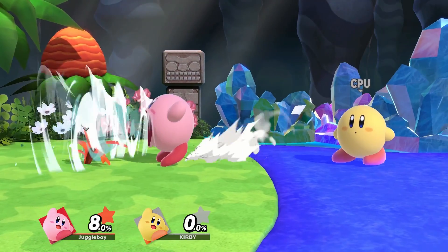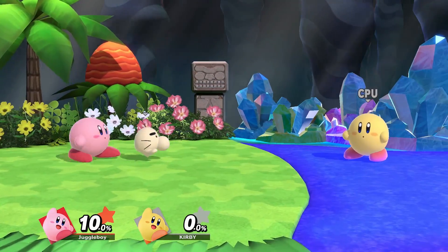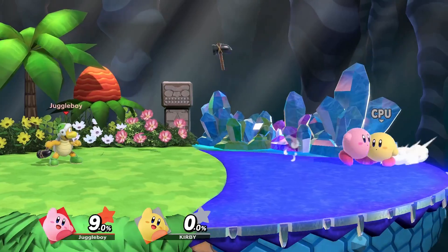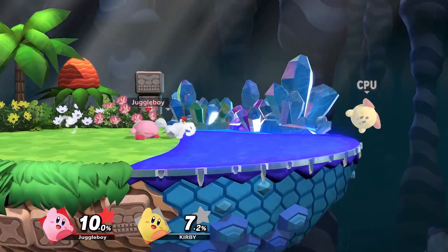Kirby cannot inhale Grass, Pokeballs, the Cuccos, or Mr. Saturn — probably because they're kind of like characters and it would be a little dark if Kirby could just inhale them and they disappear. But Kirby can inhale assist trophies, so the logic isn't entirely consistent. The Cuccos still get affected by the windbox though, which looks pretty funny.